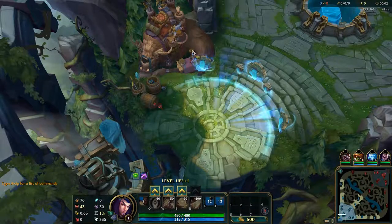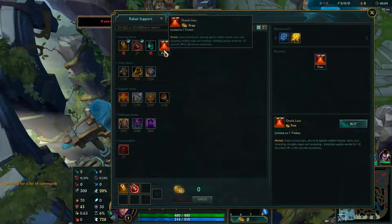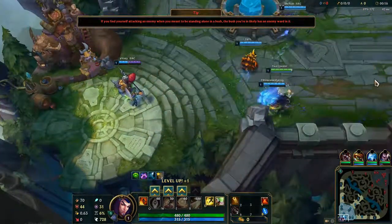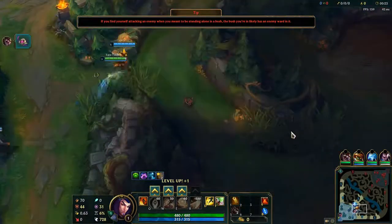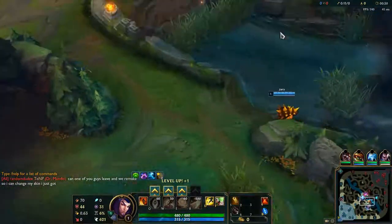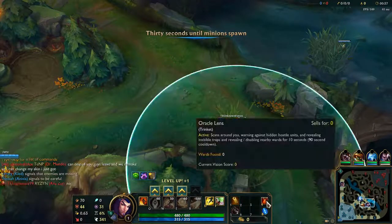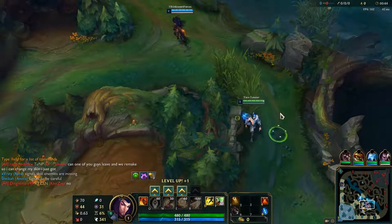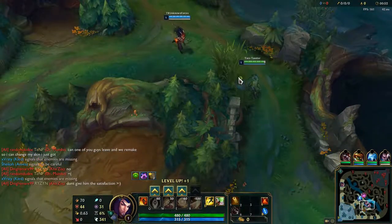We've loaded into the game and with Rakan I like to take Ancient Coin — it's a very safe pick and gives you a lot of gold generation. Usually with Rakan you start Q, but because it's a Yasuo bot lane I think I may actually go E into W. I also started Oracle Lens on purpose — I like to deny vision as Rakan. We're also probably going to be pushed in, so putting down wards won't be as necessary when you're under your turret.